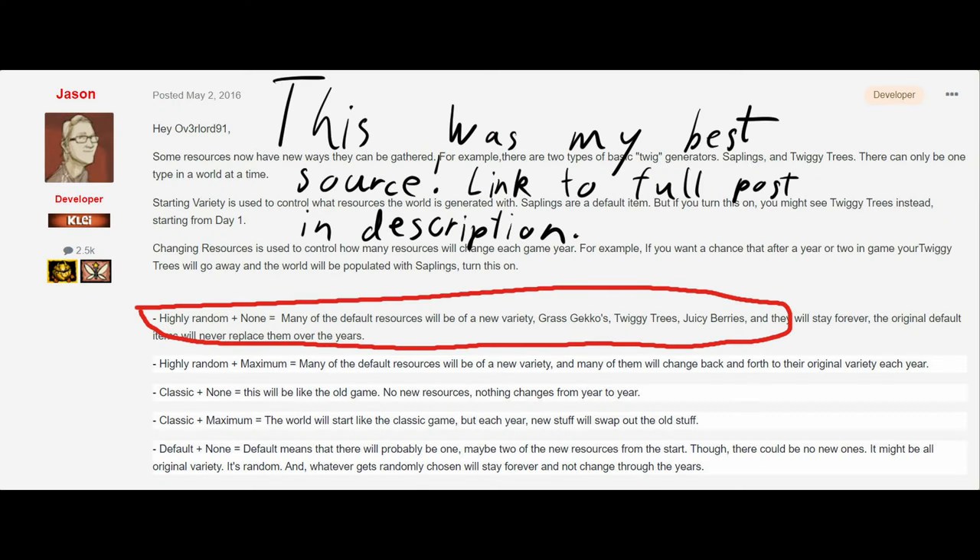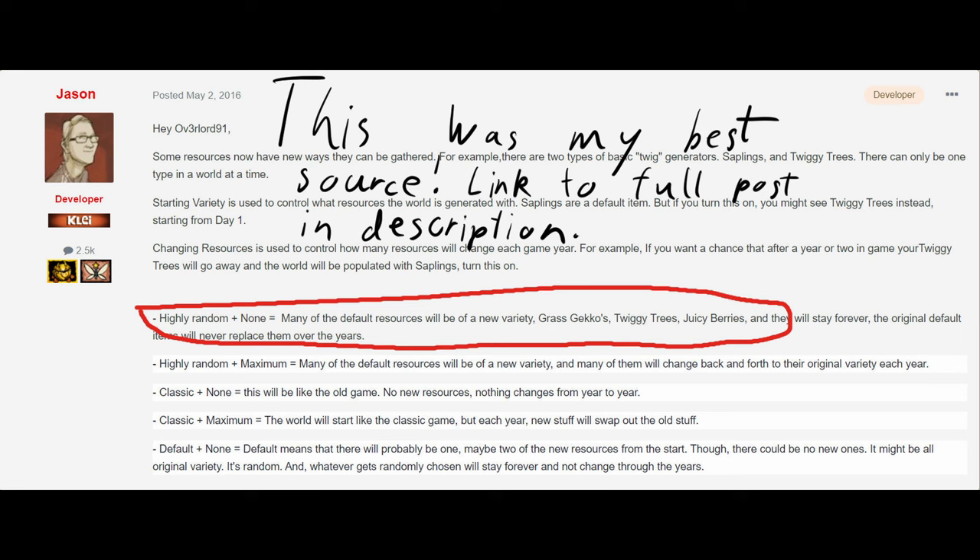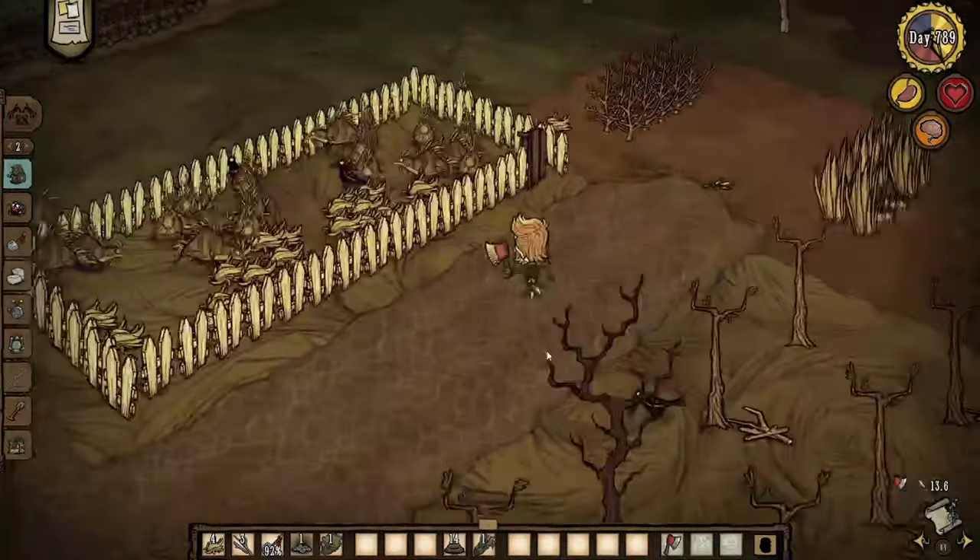I have to note that these numbers are just guesses - I could not find any direct confirmation on them. All I could find was a comment from the developer 6 years ago, from when the game released, saying that highly random gives you better chances, or more specifically more of the new resources. If I find the exact numbers, I'll post them in a pinned comment or something. For now, I'll just say it's 50-50 on default, with a slightly higher chance for newer starting resource varieties if it's on highly random, but I don't know for certain - that's just a guess.